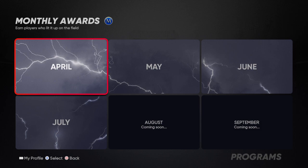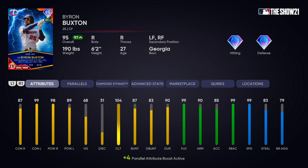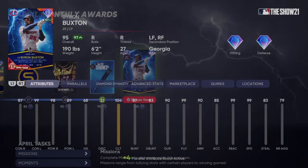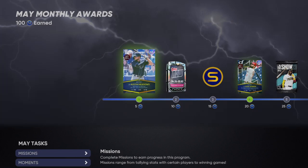If another lightning outfielder card comes out, Byron Buxton might not be as viable — he might be a good bench player mainly because of his fielding and speed, and he's a contact-power mix. He will be very good especially if you get him to super parallel, since it unlocks a secret quirk, and he has about three pages worth of quirks as well.